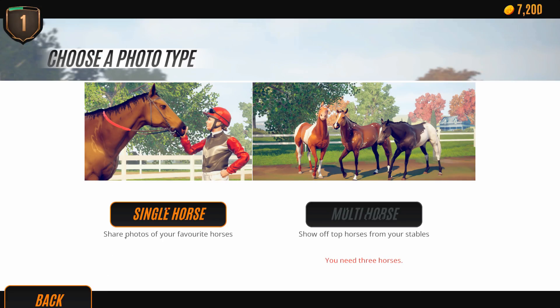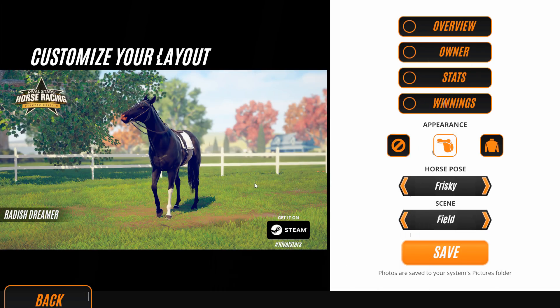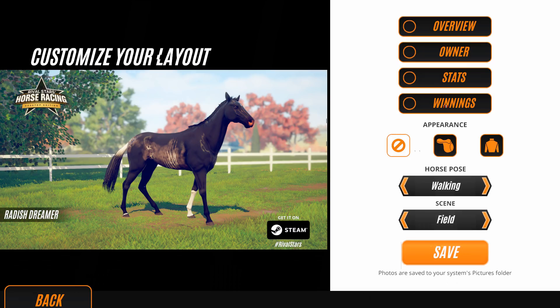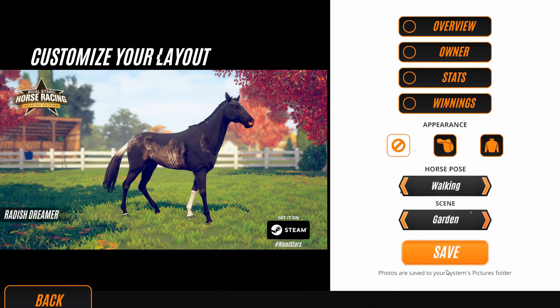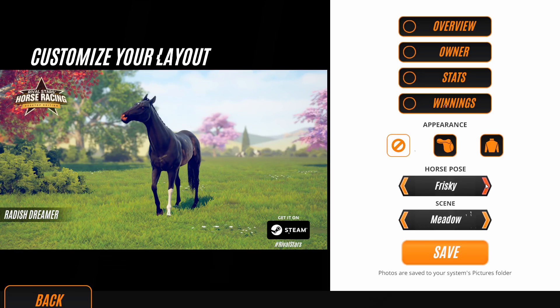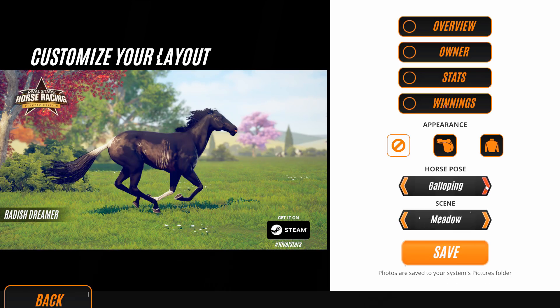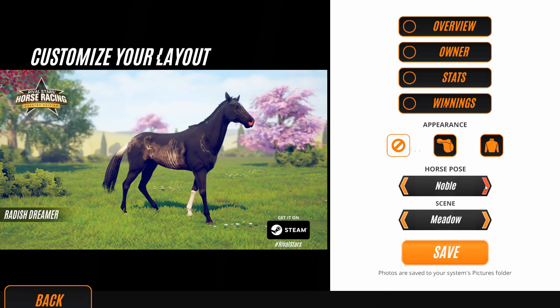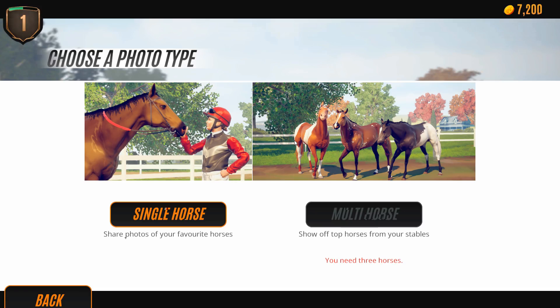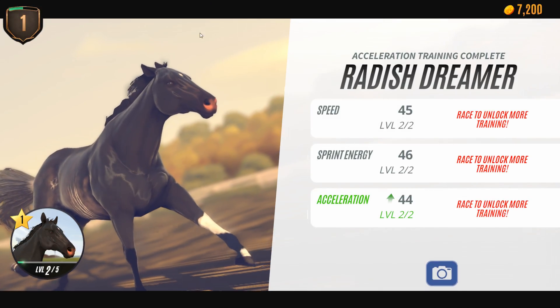Can we take a picture? Oh, you can totally take pictures — this is so cool! We can do a little overview, have different poses. Look at Radish Dreamer! You can have the little garden scene, a little meadow scene. Curious horse, frisky horse, galloping horse, inquisitive, noble — this is really fun. I could see my niece absolutely adoring this. I'm going to have a lot of fun exploring this.